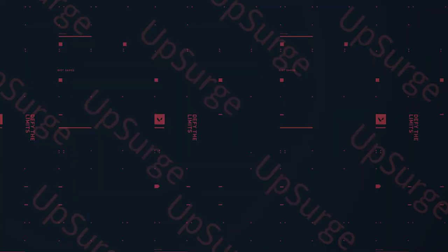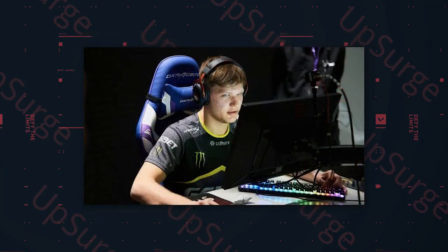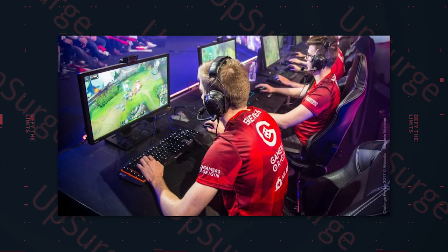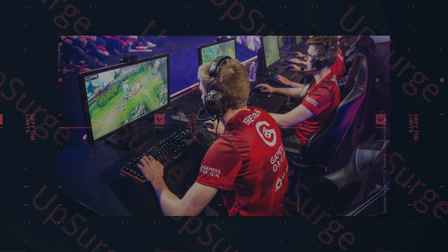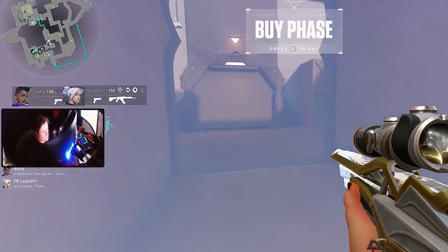If you aim at someone and you're sitting 4-5 feet from the monitor, it's hard to see the enemy's movement when they're a small pixel on the screen. Sitting closer could help with that, especially enemies from far distances. It's also annoying when your crosshair blocks the body of your enemy — sitting closer again helps with that.